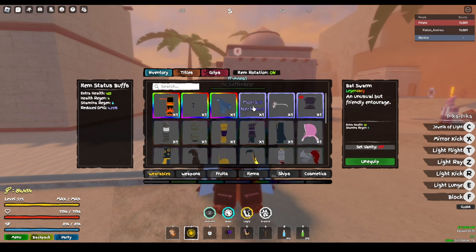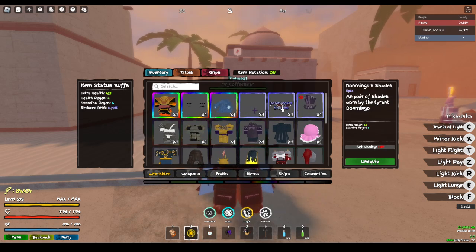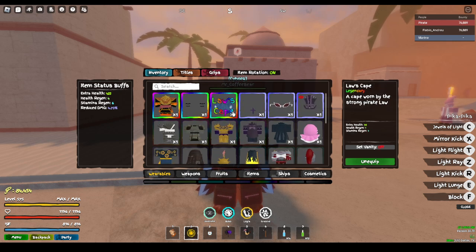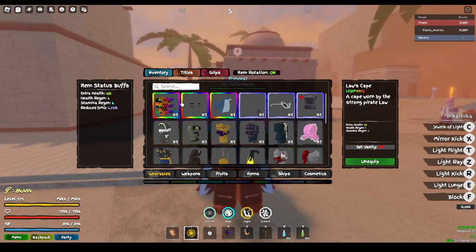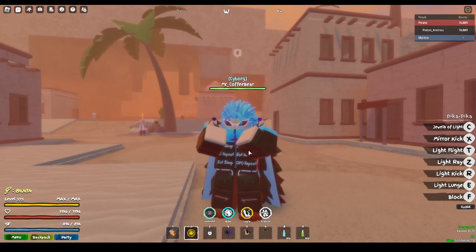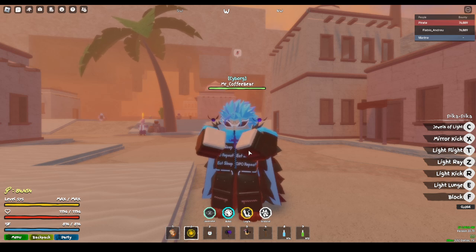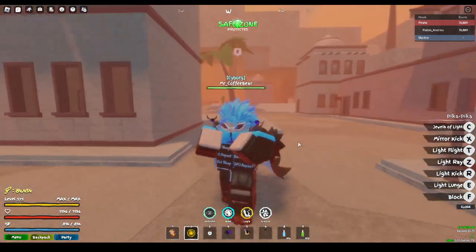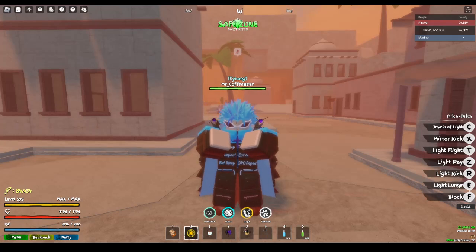You can only wear one accessory at a time. You can wear something on your face, something on your head like a top hat, a necklace, a cape, and armor. You don't really get armor until you defeat a Sea Beast, and you won't get better armor until C2 — there are a lot more armor options available in C2.